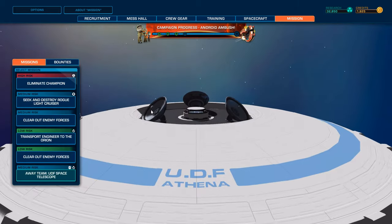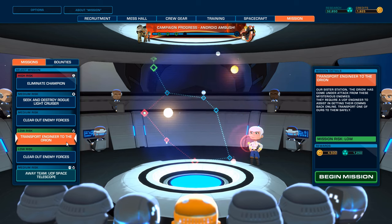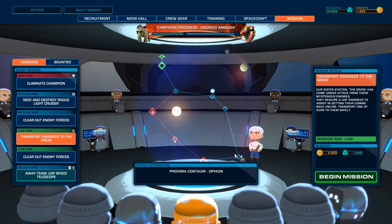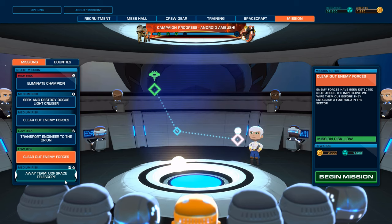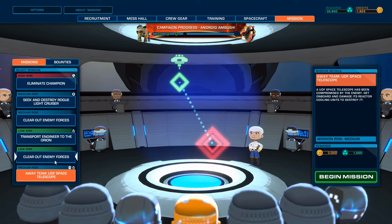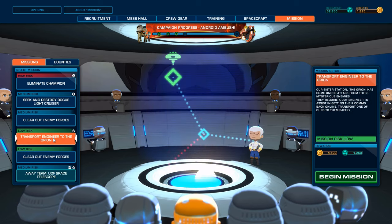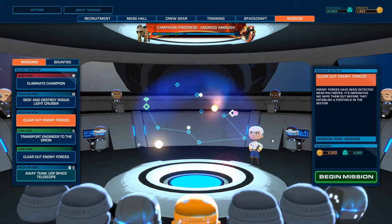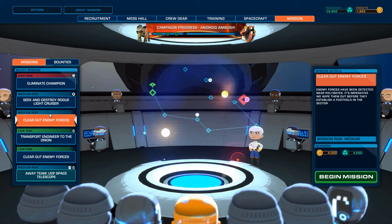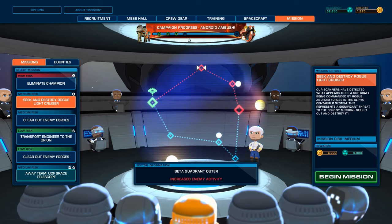Let's see the missions. Oh wow, there's the eliminated champion - high risk. Clear out enemy forces. Transport engineer to the Orion, our sister station - the Orion has come under attack from these mysterious enemies. They require a UDF engineer to assist in getting their comms back online, transport one of ours to them safely. Clear out enemy forces, and an away team at the UDF space telescope. That's quite a lot of money actually, and research. Oh, but this one is money and research - lots of it. Very nice, I think I want that. Take out and destroy the rogue light cruiser - that's cool, but that's an actual critical mission. Also this one at 11,000.